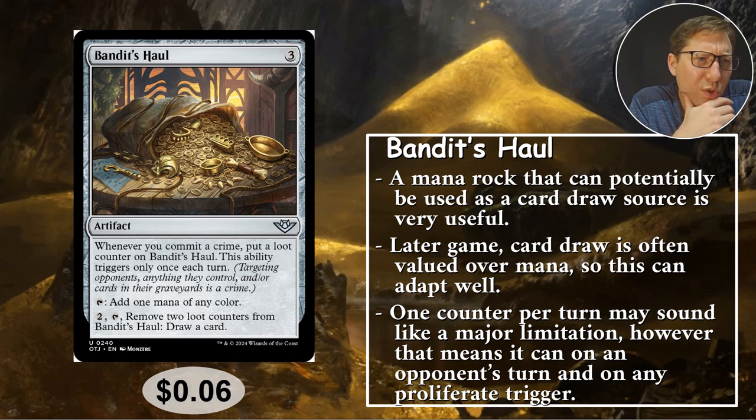Remove two loyalty counters and tap Bandits Hall to draw a card. That is super powerful — having a mana rock that can double as a card draw engine is great. It's only one card per turn, but that's actually pretty good. I think it's one of those things that flies under the radar; people always say 'it's going to be one card, am I using my removal on this? Probably not.' So this is consistent card draw. Two mana and two counters is a bit of a downside, and tapping means it's only once per turn, but all those limitations probably keep it from getting taken out. Six cents.